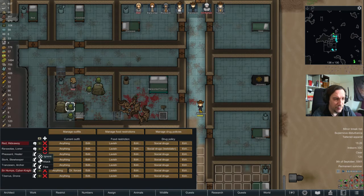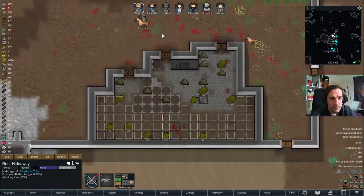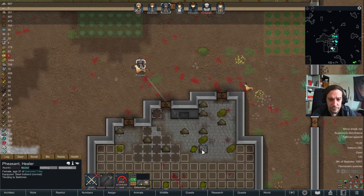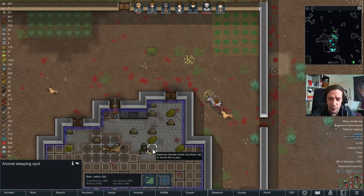Why is everybody assigned to flee? Did I forget this for 16 episodes to change that? Wow, amazing — usually I'm way quicker with changing that. Come on, our cat is dying — you can't just go for a walk. I hate removals sometimes.